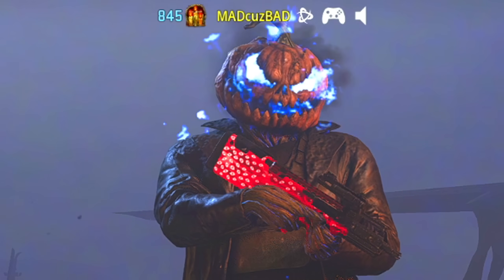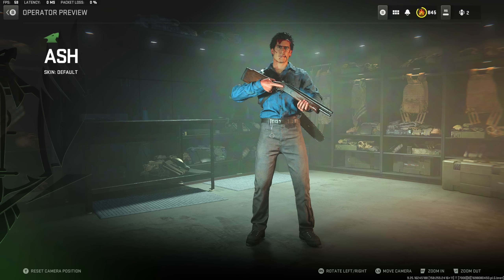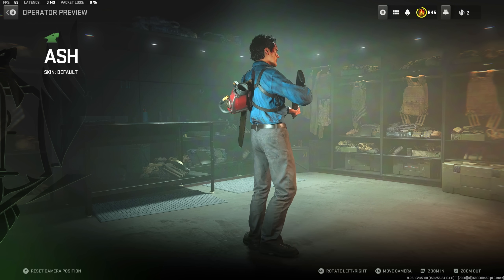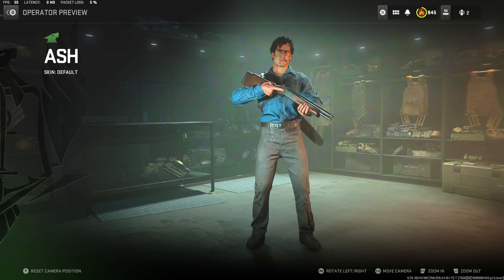Welcome back to another video on the channel, hopefully you guys are having a great day. So today we finally got Ash Williams as an operator in Modern Warfare 2 and man the skin actually looks really good. I'm pretty sure in the show didn't he only have one hand? His other hand got like cut off and that's why he pretty much had a chainsaw as his other hand, and he just stuffed his arm in there.